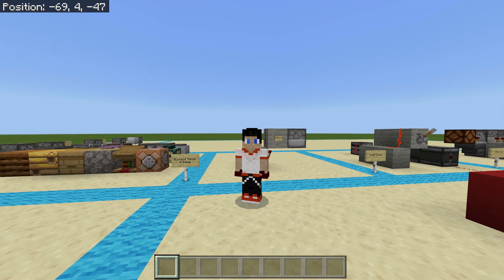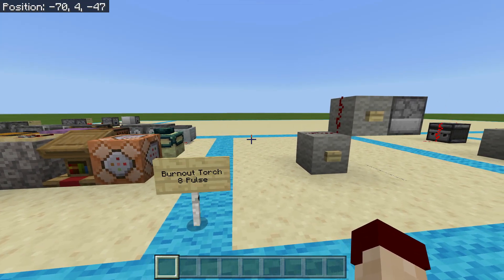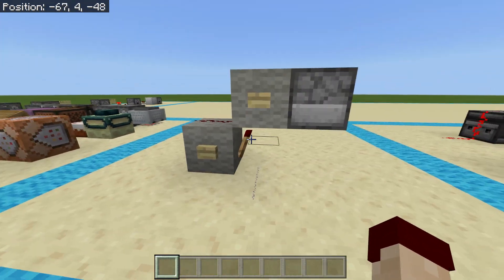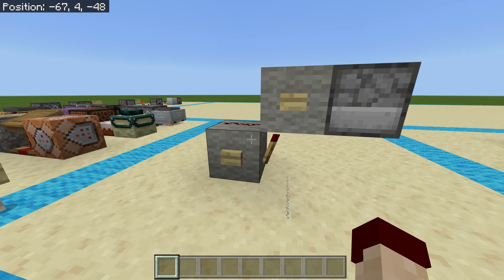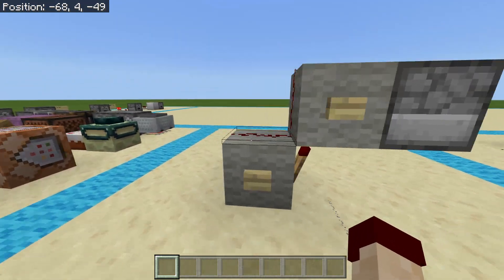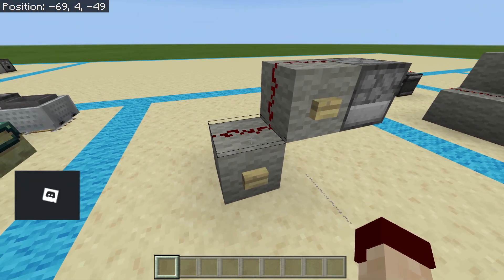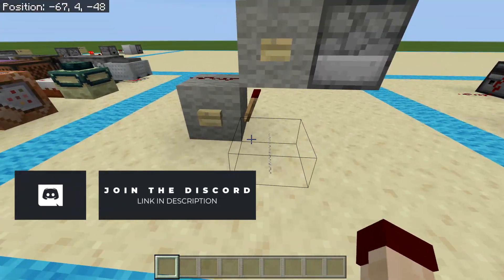The first one is a burnout torch that will give you eight pulses, and it is quite simple. You simply need a block with a redstone torch coming off of it, a block above it, and then a piece of redstone dust going back across both of them.